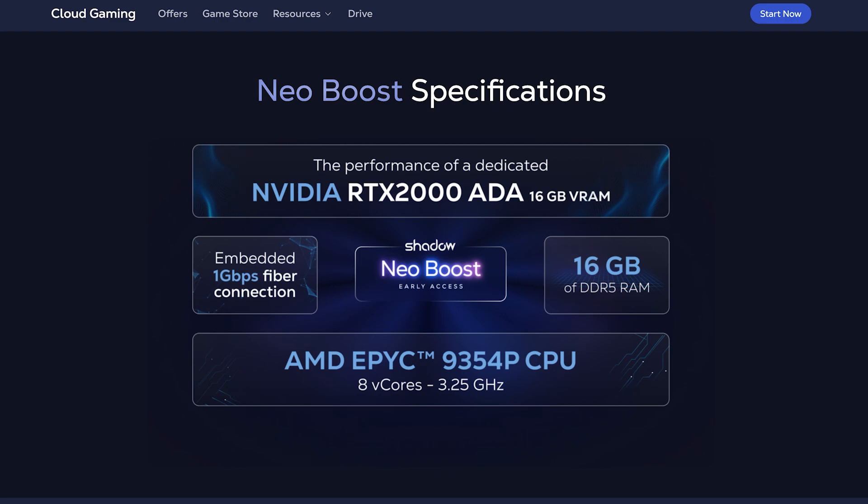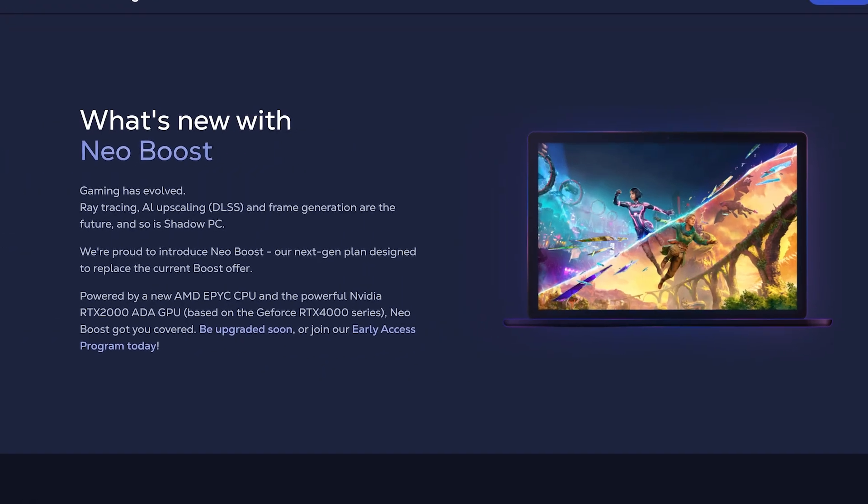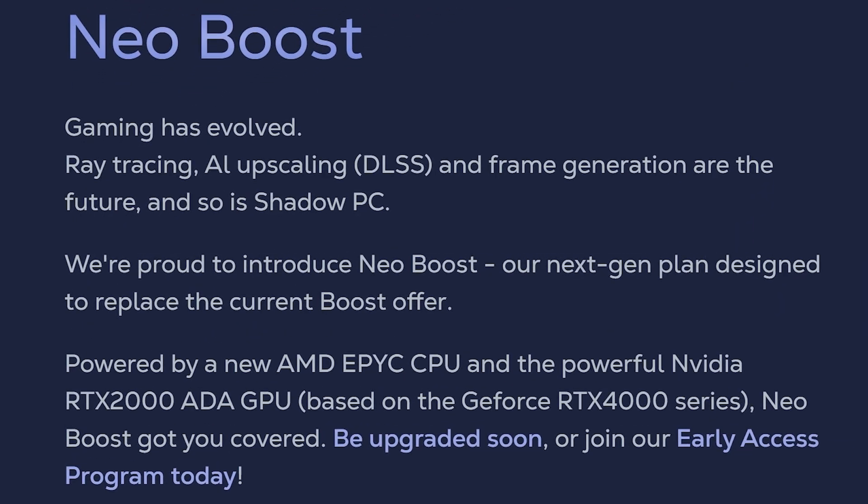So there's a lot to unpack here. Let's talk about the hardware upgrades first. The new Neo Boost will have some of the latest generational hardware — a 4th generation AMD EPYC processor, which should blow the old Boost tier CPU away. The CPU will be 4 full cores, hyper-threaded into 8 virtual CPUs again, but an upgrade is an upgrade. They now have the NVIDIA RTX 2000 Ada, which is an Ada Lovelace RTX 40 series GPU — similar power to an RTX 4060 or just slightly less. This will provide access to ray tracing, DLSS, including DLSS frame gen. Access to these technologies alone will be a significant upgrade.